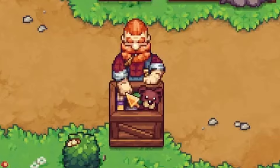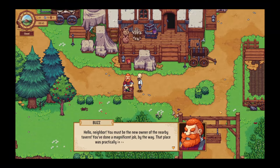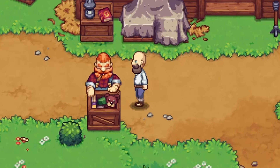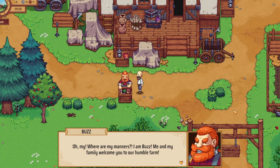We'll be man punching stuff in a box. Heya — it's Buzz. "You must be the new owner of the nearby tavern." New owner? Honestly, it feels like a lifetime at this point. "He's done a magnificent job. The place was practically in ruins before you arrived." Practically? It still is in ruins. "I am Buzz." Yeah, the game kind of spoiled your introduction with his name tag.